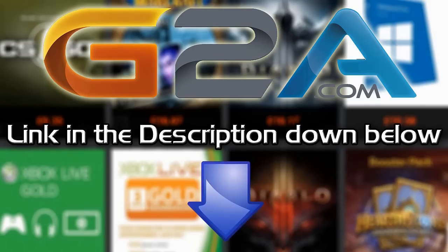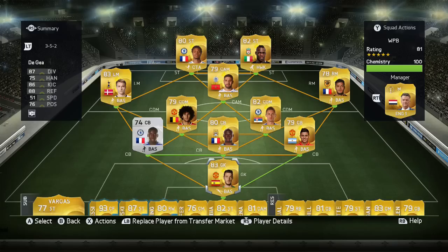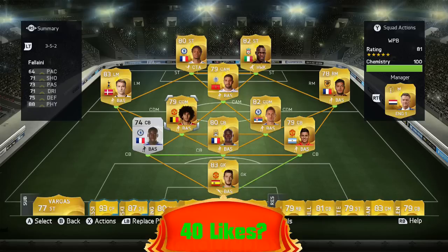If you want cheap Microsoft points and game codes, check out G2A.com, link is in the description below. Hey guys, it's Melbourne7 here and today I'm back with my traditional series, Hoopform's Best — Remy vs Balotelli this episode.